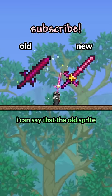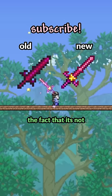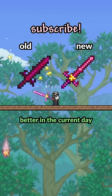Then lastly we have the star fury. Out of every weapon, I can say that the old sprite for this just looked straight ugly. The fact that it's not half transparent anymore and they added a little star on the center makes it look so much better in the current day.